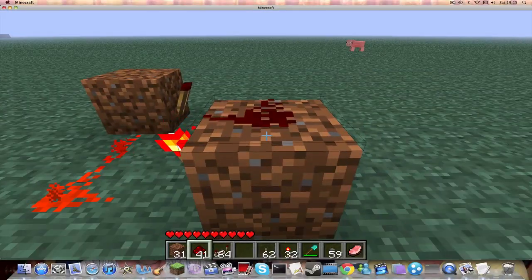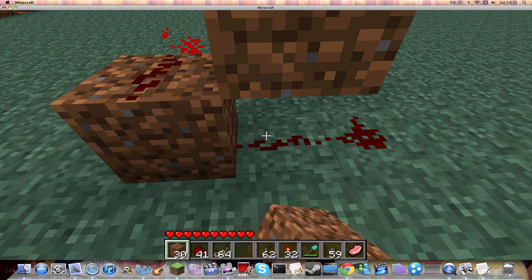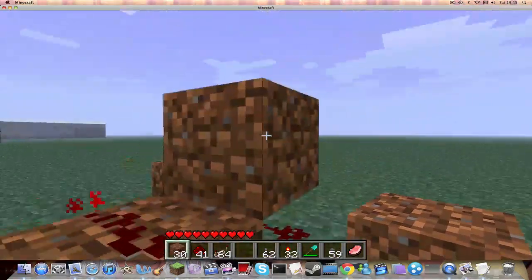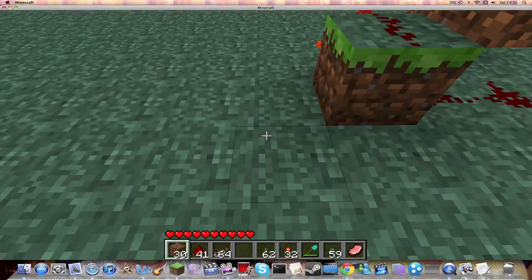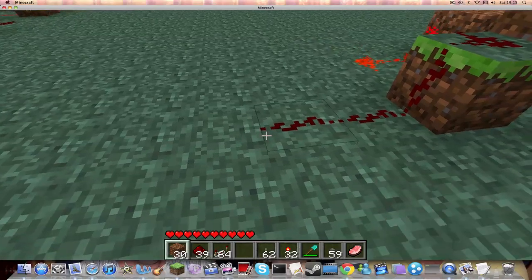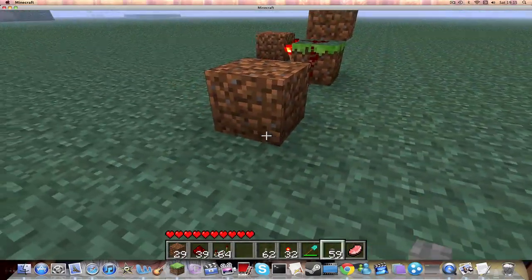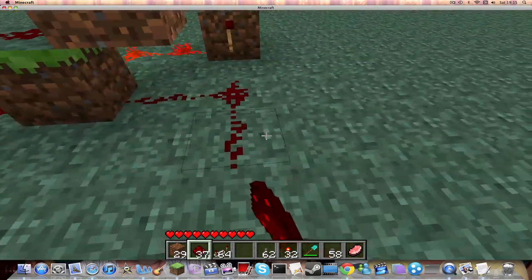Then what you're going to want to do is put a bit of redstone on there. And you're going to want to put a block there. Now what you're going to want to do is put a piece of redstone out here and a piece of redstone out here. You're going to want to put a button here. And then you're going to want to put a piece of redstone here and here.